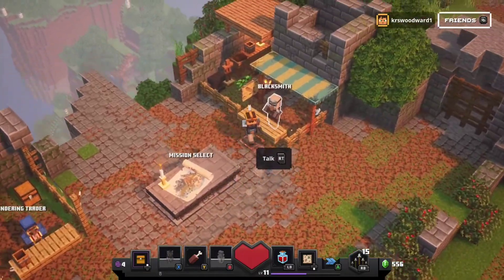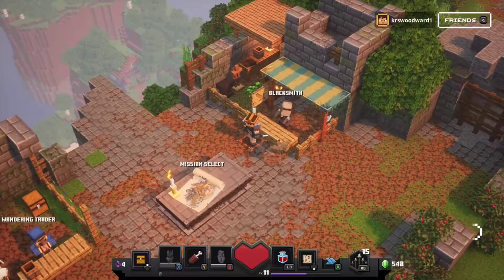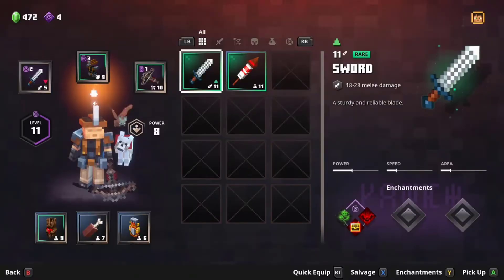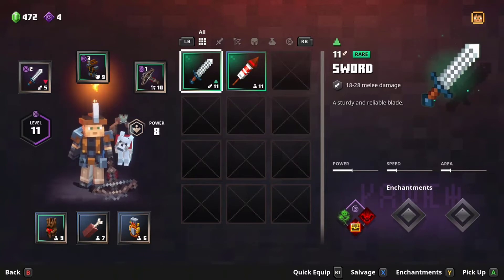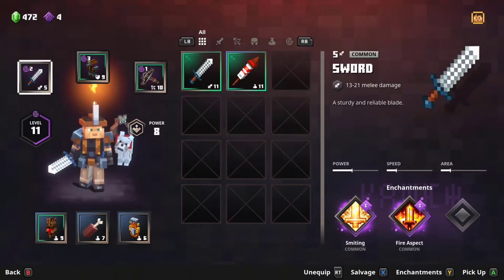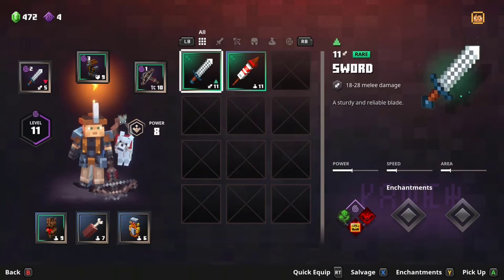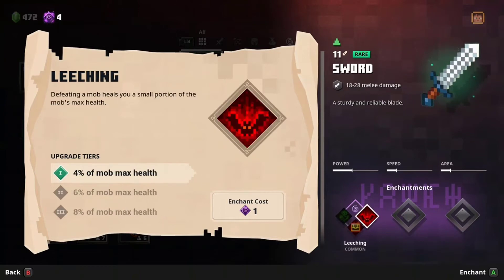I wish I could buy arrows — that'd be nice. Let's open a couple of these. Power 11 sword — what did we get on it though? It does 18 to 28 damage. I don't know — I think with the enchantments we've got on our current weapon it does more damage than what this sword does as a base. If this had two enchantments on it I would definitely switch, but I don't think you can just add enchantments — it has to come with them, right?